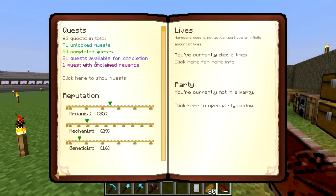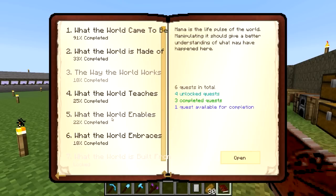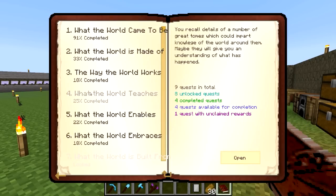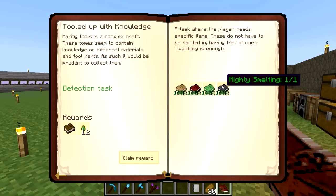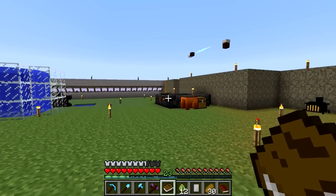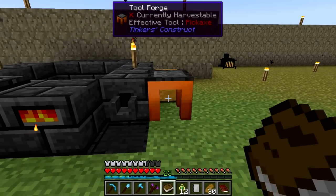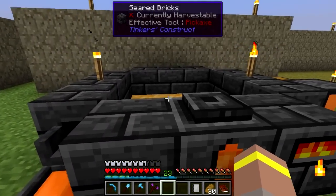So if we have a look inside here - I got an unclaimed reward. Let's have a look. It's because I got all the books, because I made the smeltery. There it is - check that beast out. I made my smeltery, I made all the bits for it. I made it out of copper for the tool forge, purely because I had more copper at the time than I did iron.